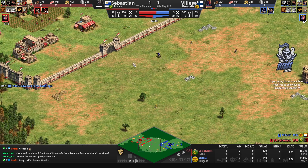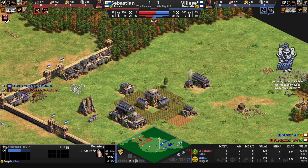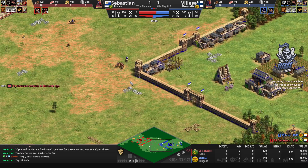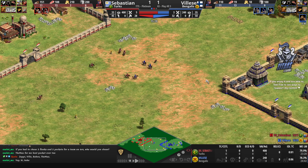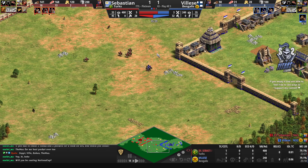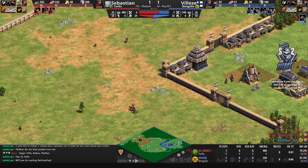Vileza gets to the castle age first — only a few seconds ahead. I don't see the extra thesis — Vileza is going for the monastery first and prioritizing that. He does have the second TC coming out. Remember plus three plus three armor on Bengali monks. Even scout cavalry in the previous series took the Bengali monk down without getting converted, so extra armor doesn't guarantee conversions. Plus Sebastien has light cavalry for free because of the Turk bonus, so you still have to respect these units.